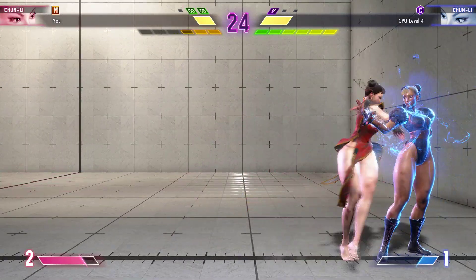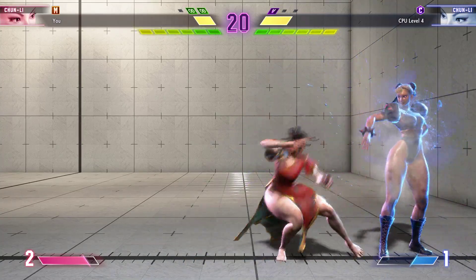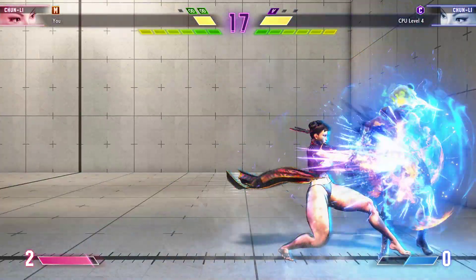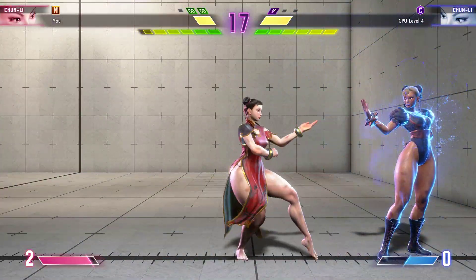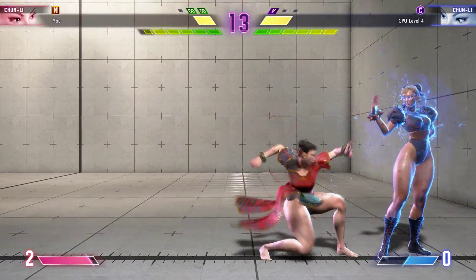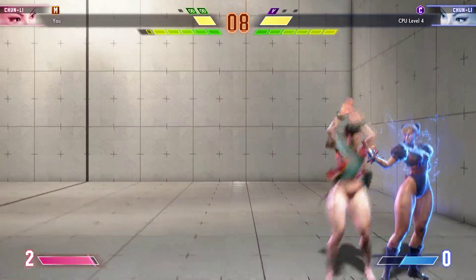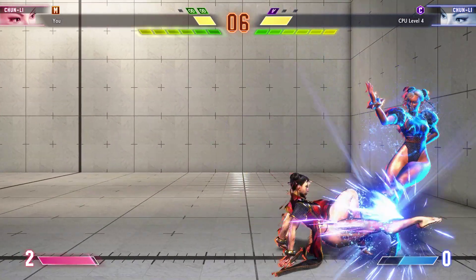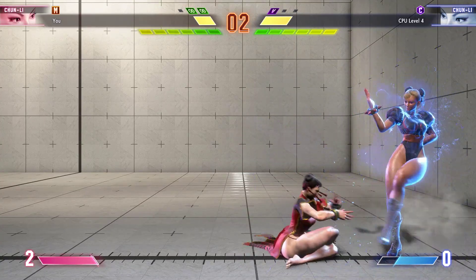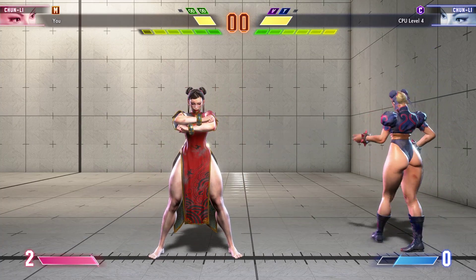What now? Oh my god, what's gonna happen? Goes for the fireball, which is very strong at this range. They're running out of Kikosho — getting some real damage. Almost out of time. Here comes the corner pressure. Nice fireball. Backs off — full drive on deck. Parry connects. The round ends as they do an amazing job protecting the life lead.